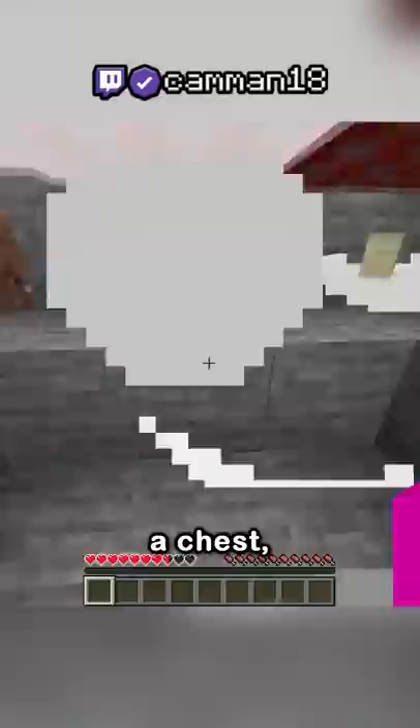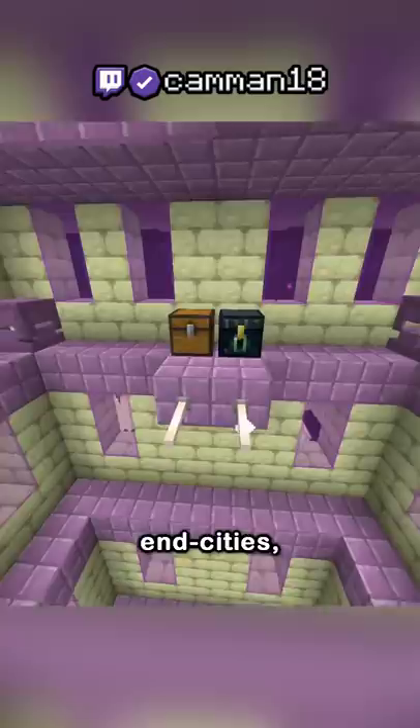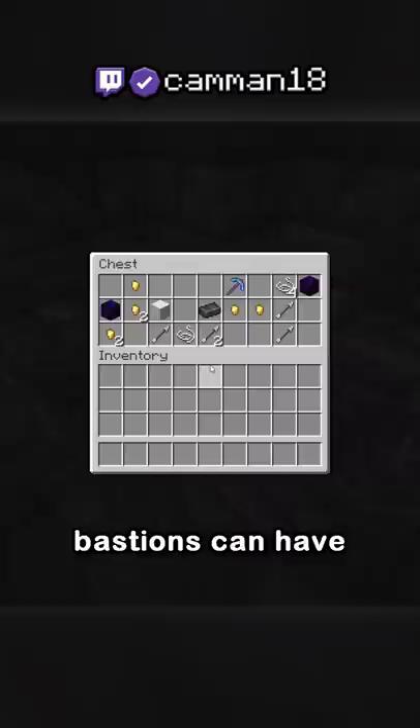Loot chests can spawn in bastions, dungeons, desert and jungle temples, igloos, fortresses, outposts, ruined portals, shipwrecks, strongholds, end cities, ruins, villages, and in buried treasure.